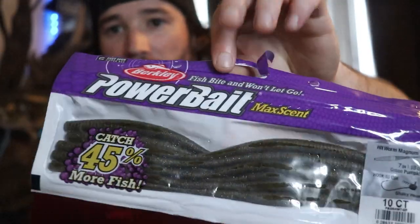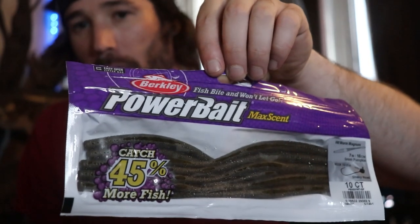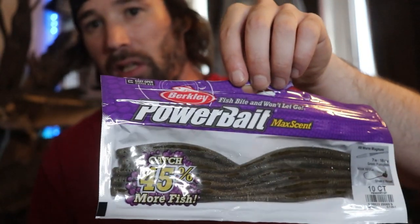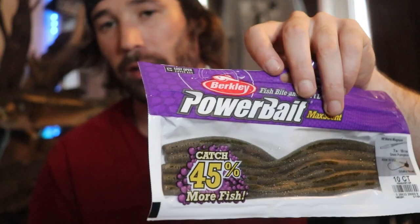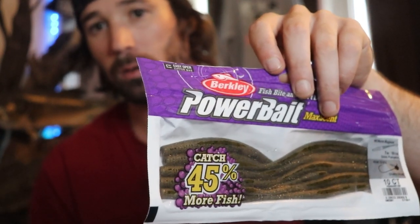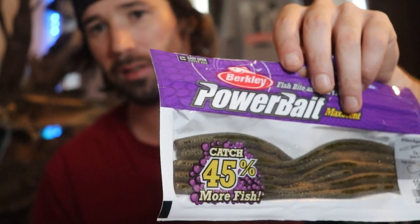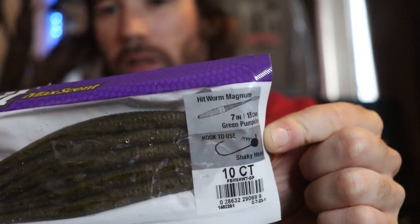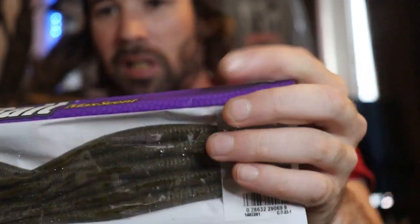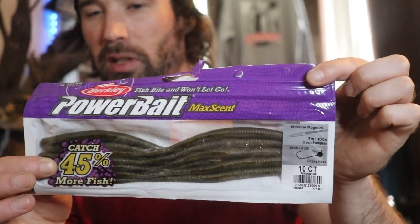The last Berkeley Max Scent package I bought is the seven-inch Magnum Hitworm in green pumpkin. I picked this up because big long worms work great in the summertime, and I thought this would work awesome as a Neko rig — basically a wacky rig with a nail weight in the head, kind of a cross between a wacky worm and a shaky head. I'm also thinking about putting it on a Texas rig and fishing it in deep water for big largemouth.